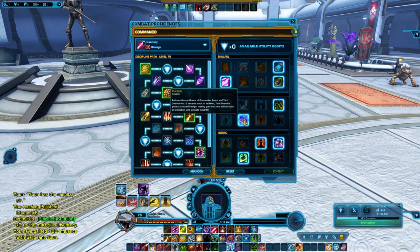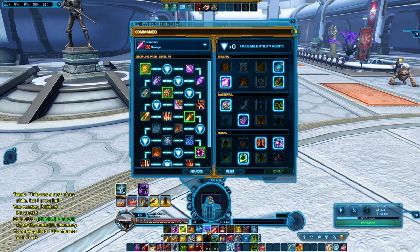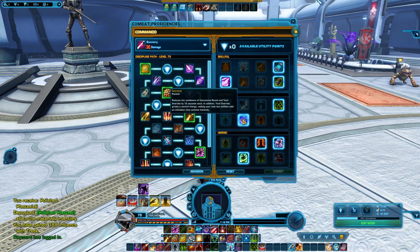The next point is Overclock, which is quite important to the rotation and basically a must. Overclock reduces the cooldown of Concussion Round and Tech Override by 15 seconds each. In addition, Tech Override grants a second charge, making your next two abilities with an activation time activate instantly. Since Tech Override allows us to use Gravround instantly, having an extra charge means we can use it instantly twice instead, which is always a good thing. I highly suggest taking this point.